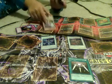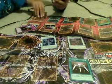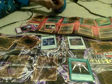I summon Battle Fader. Next I draw. Your move — your turn. I draw. I use Ceasefire — inflicts 1,500 damage to you. Next I use Flash of the Forbidden Spell — all monsters on your field are destroyed.